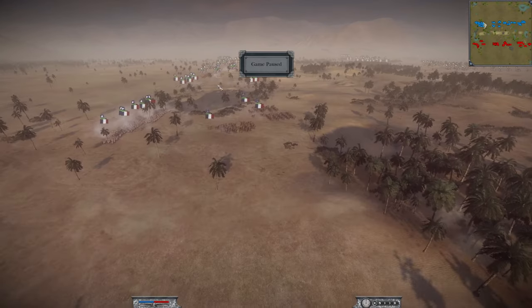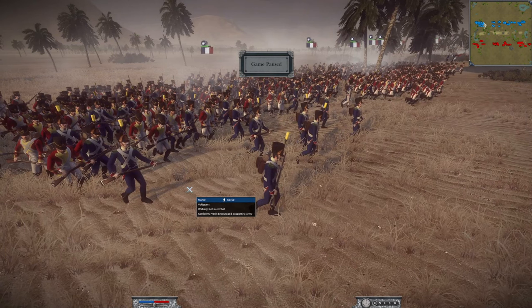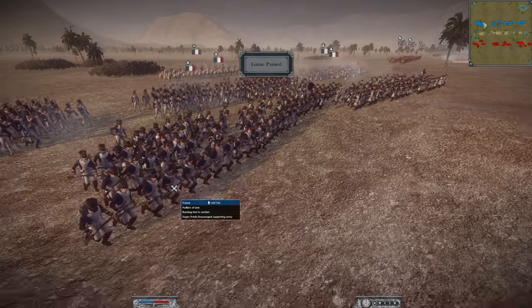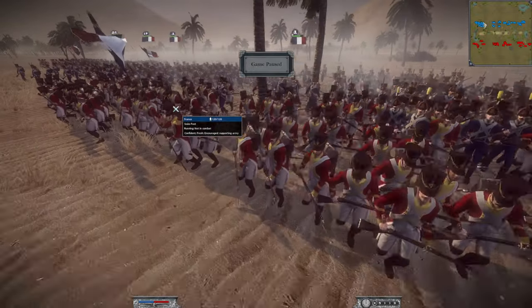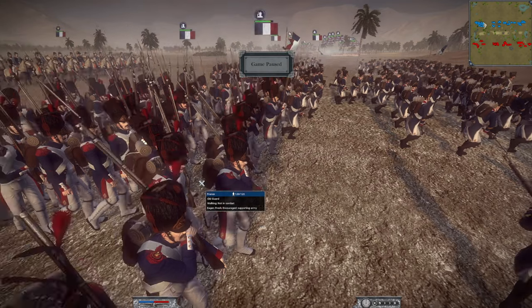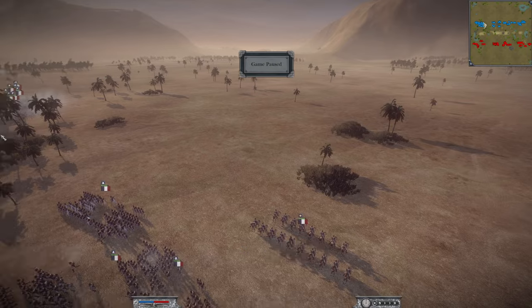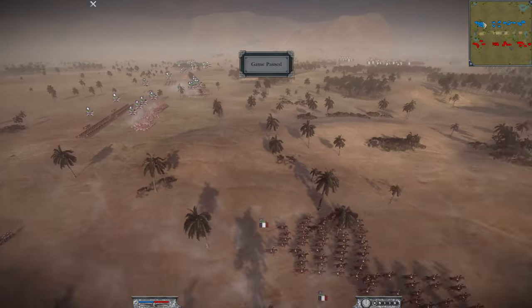Next to him are the French, with three Voltigeurs — a very good light infantry unit, though they don't have rifles — two standard Fusiliers of the Line, three Swiss Foot, two units of the Old Guard — absolutely beastly boys — one unit of the Young Guard, very strong elite French infantry, a general staff, and six units of the Chasseur à Cheval, another beastly unit.